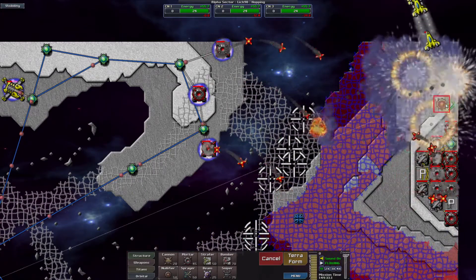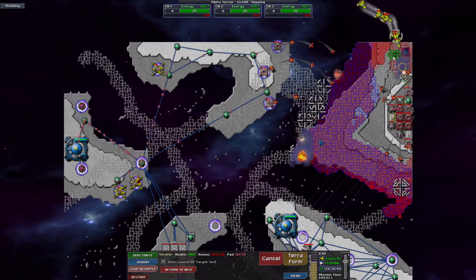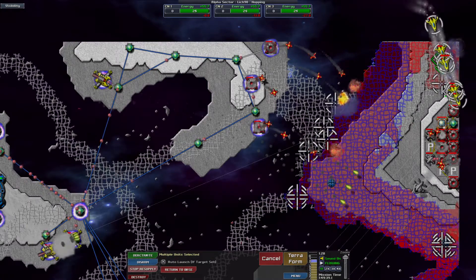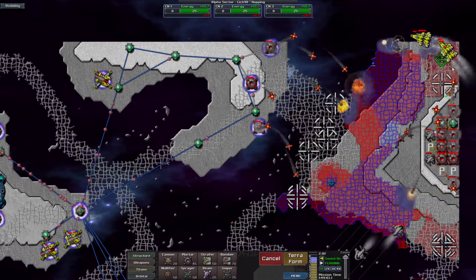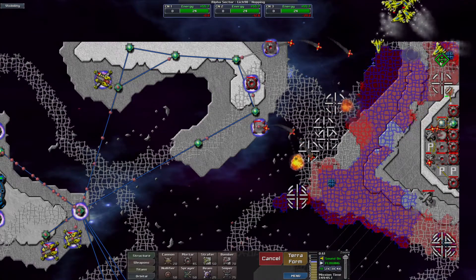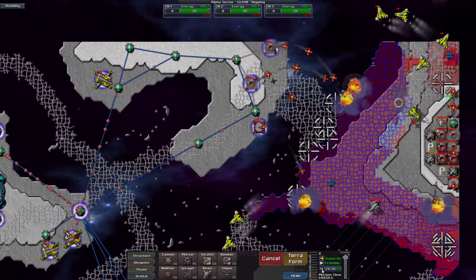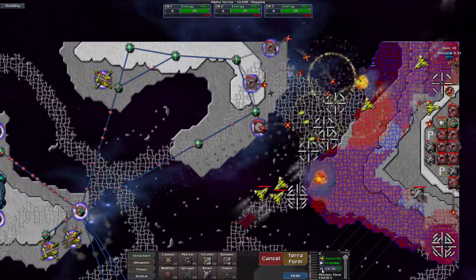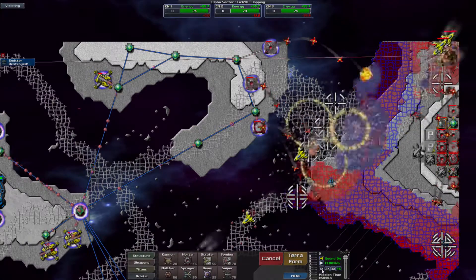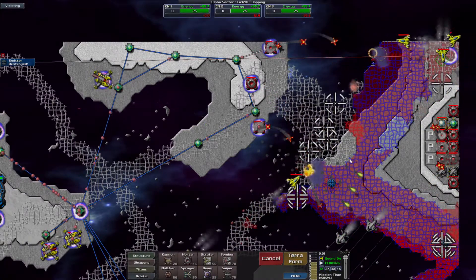Why even bother with those when they are obviously not doing anything? Let's just go with mortars. Our platform is ready. Come back, Strafers — I want you guys to just keep the area suppressed while we take out this emitter. I'm thinking I should probably call it after this episode, but still, we got two levels done. That was pretty good.